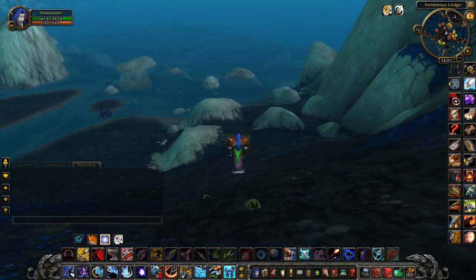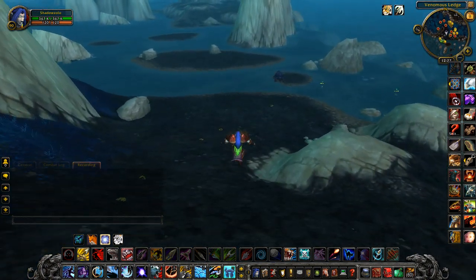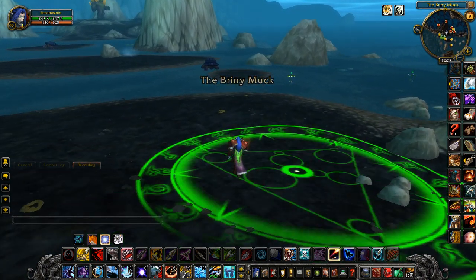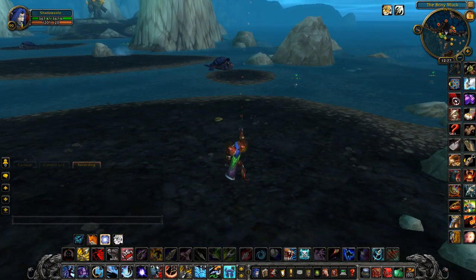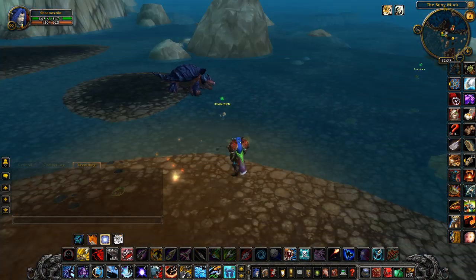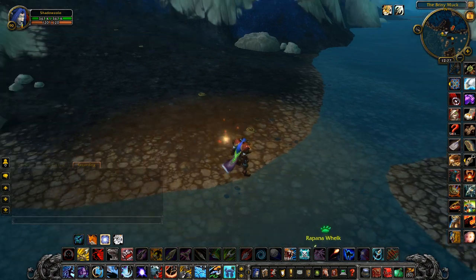What the heck is a Hexapost? Well, quite frankly, it's the Great White Water Strider, found in the Dread Wastes of Mists of Pandaria. However, the only way you can actually find this Great White Beast is by finding it through a Hunter Challenge.